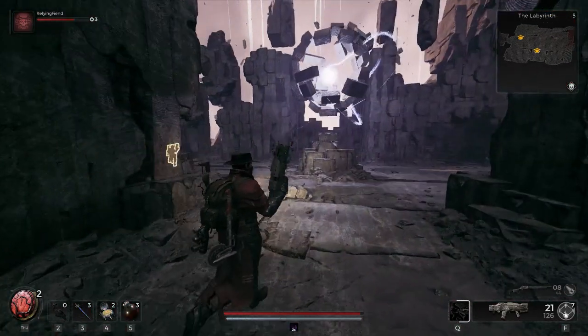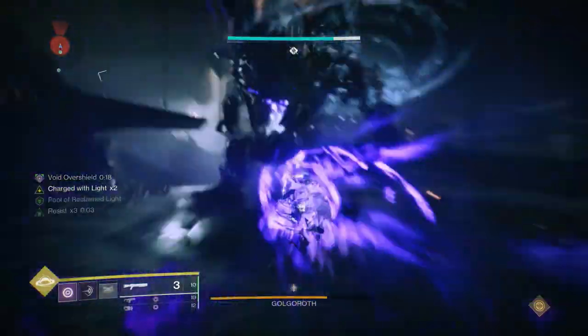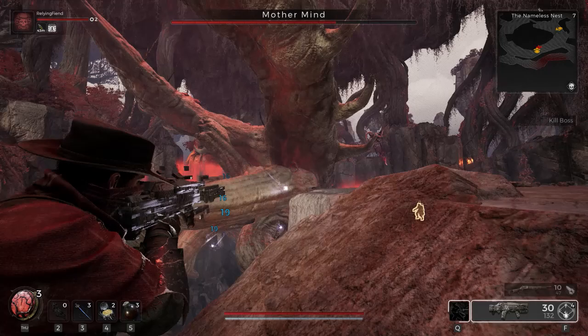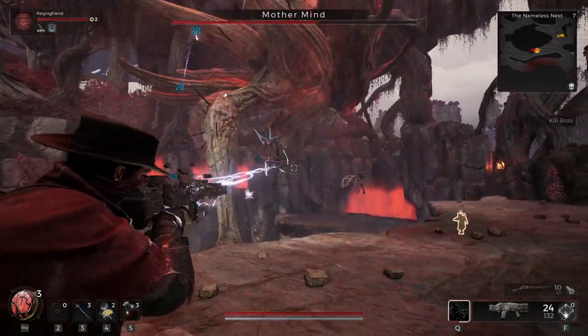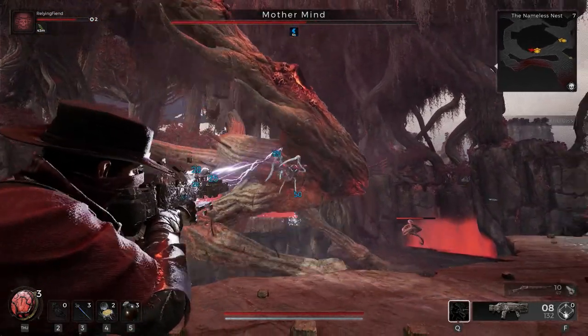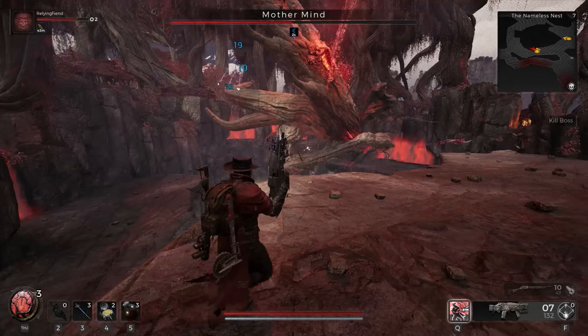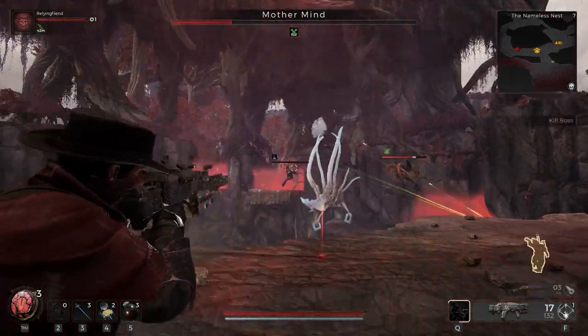Because this is Remnant 2 and not Destiny 2, we're not talking about a Glaive. The Enigma is classified as a handgun, although it performs 1,000,000% more like an SMG. This awesome weapon fires an electrical stream that jumps to nearby targets within 7.5 meters, dealing 25% reduced damage per jump and applies overloaded.